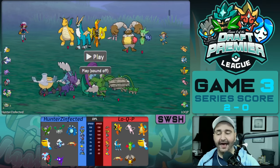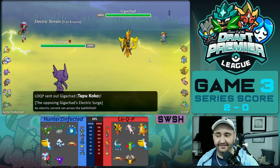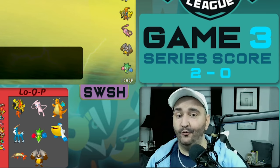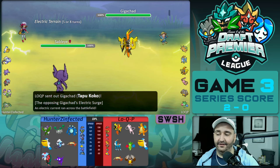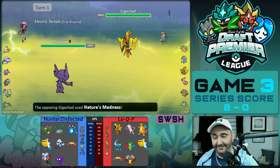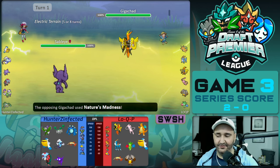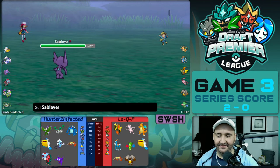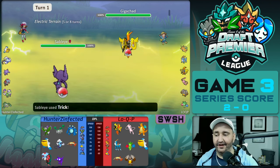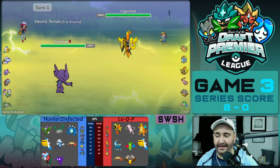Turn one, we have Sableye leading off against Tapu Coco. Now this might look like the worst lead matchup of all time. However, this is exactly what we wanted. Hunter is going to click Trick and give the Tapu Coco a lagging tail. Sableye versus the Tapu Coco — Trick gives Coco a lagging tail.